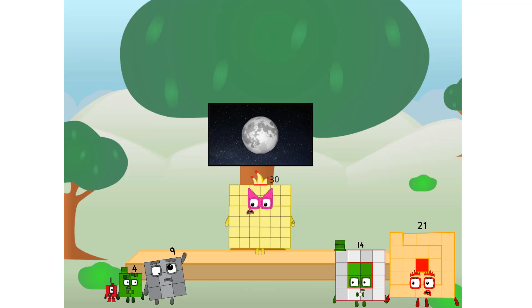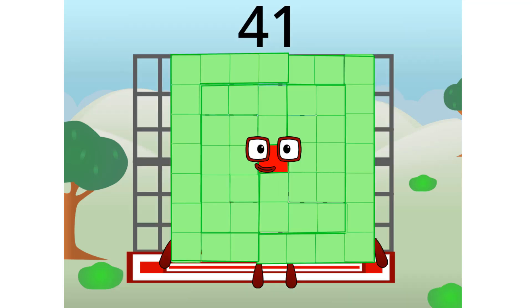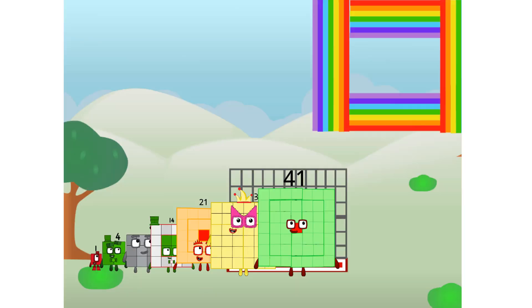But how will we get all the way up there? We call in some friends. Some big square friends. Commencing rainbow test flight. All systems checking out, 7 by 7. Wish me luck! Didn't get that high, but I did just invent the square rainbow. Guess you've got to give it a go to get lucky.